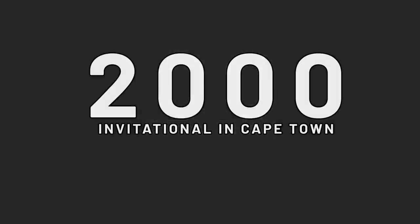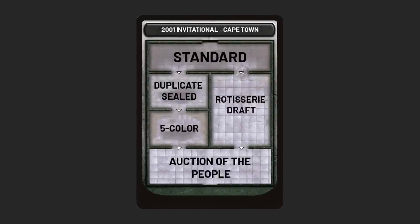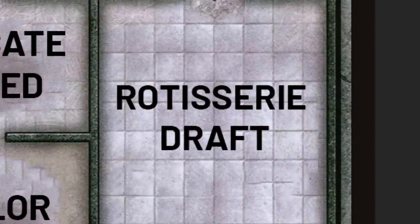For the 2000 Invitational in Cape Town, the formats were Standard, Duplicate Sealed, Five Color, Rotisserie Draft, and Auction of the People. That's three new formats introduced, so let's cover those. First, Rotisserie Draft. If you're familiar with fantasy sports, you're going to recognize Rotisserie Draft.